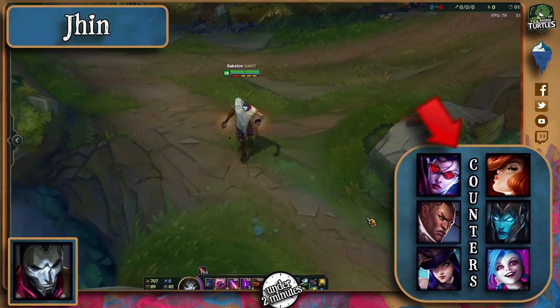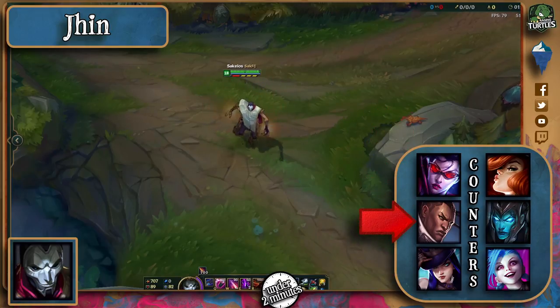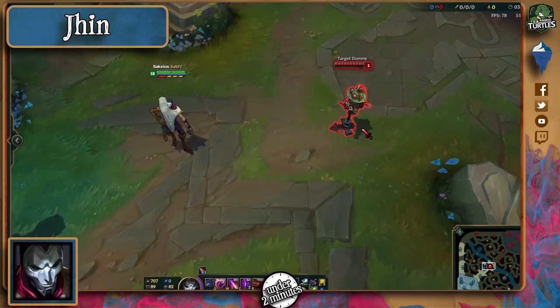If you're still in champion select, pick Vayne as a counter, because you'll be able to do your 3 auto attack combo when he has no bullets, and your Q will allow you to easily dodge his stuff. Lucian, because of his dash, works much in the same way as Vayne, and so does Caitlyn with a net throw, as well as trap placements if he decides to ult in lane. MF can out-damage him in the early and mid game, Kalista with her hops, and Jinx because she can easily deal with immobile champions are other viable counters too.